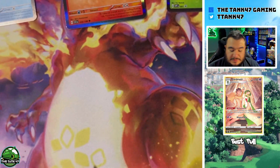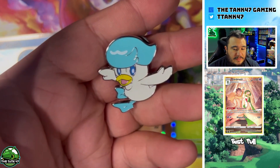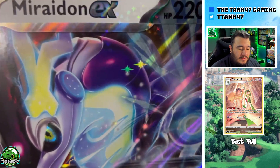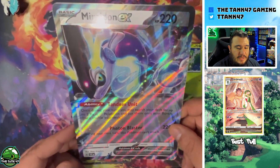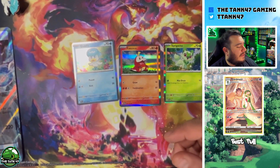So we did get that Gardevoir trainer gallery card — that was an awesome pull. These new renditions of Pokémon cards with a silver border just get me so excited for what's coming in Scarlet and Violet. Let's show off the last bit here — we got the Quaxly pin and a Sprigatito pin, and now let's show off our oversized cards.